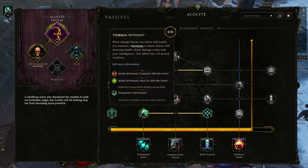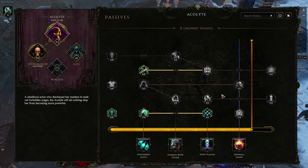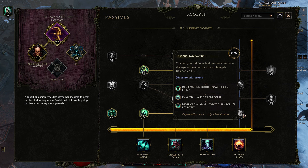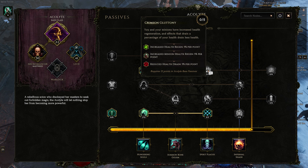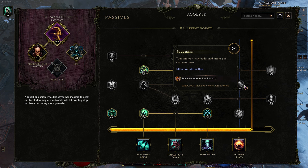Revenants — don't care. More resists would be fine, but I found better places for the points. Don't care about damage. Minions don't need more health — they're on their own. And giving my minions more armor is not a priority since they often do not have a long lifespan.